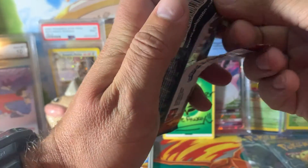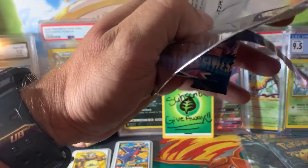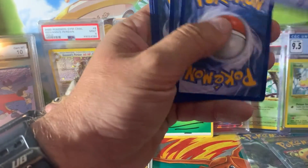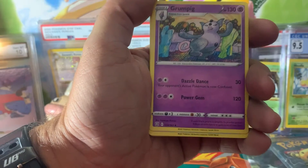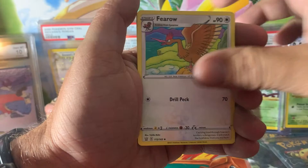Into the Battle Styles pack — we'll just do back and forth, one of one, one of the other. Hopefully we can get something decent. Here's a white code card, which is cool. I have already gotten a big hit from one of those booster boxes, so I'm not really sure what to expect now — hopefully something wonderful.